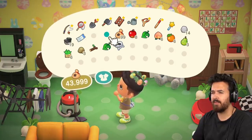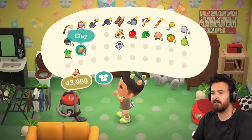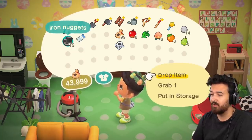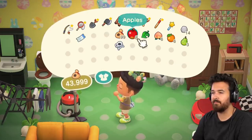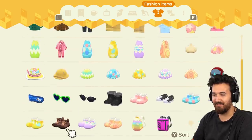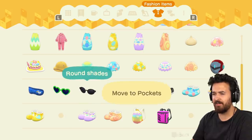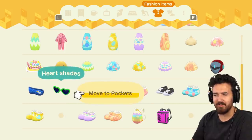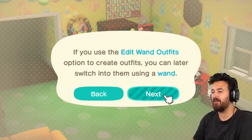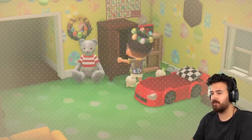We have at least one spare spot and we haven't had any campers come by lately. So I figured we should travel around — number one, see some cool islands; number two, if we can find a cool villager, we can invite them. So fashion items — I've got a lot of these stupid egg outfits. I should get rid of those. Let me put this stuff in my pockets just so we can set up some outfits. You can now use your closet to edit wand outfits — if you use the edit wand outfits option to create outfits, you can later switch into them using a wand. Using a wand outfit is considered a transformation rather than actually changing your clothes. What you're wearing underneath the transformation will not change.